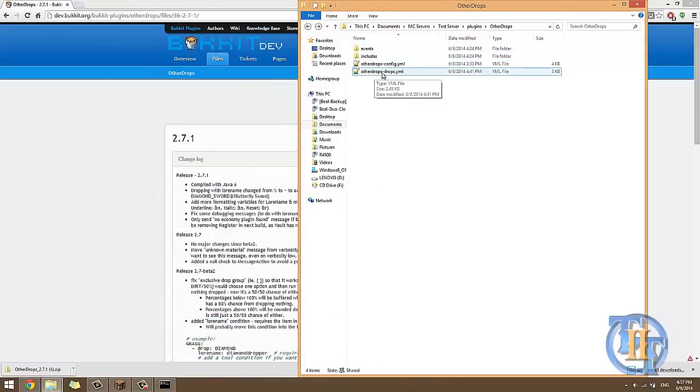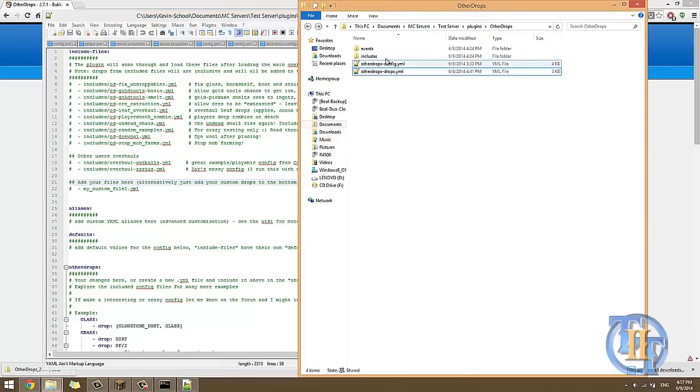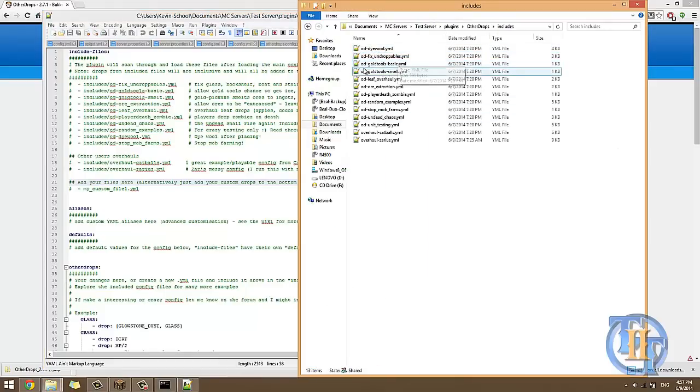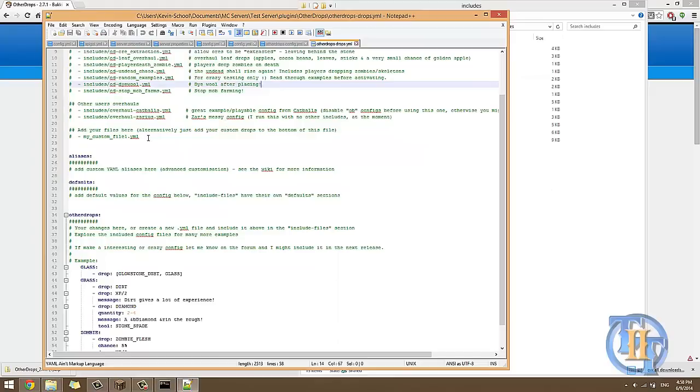Now let's go to the drops folder. In the includes folder you'll notice files like 'die wall,' 'OD fix on droppables,' 'OD gold tools basic,' 'OD gold tools smelt,' and so on. These are pre-configured custom drop files with little descriptions — things like making glass, bookshelf, boat and stairs drop correctly, or allowing gold tools the chance to get ice, glowstone, and grass, similar to how silk touch works. You can play around with them, read through them, and also make your own custom YAML files to put in the drops folder.